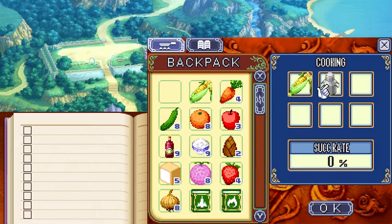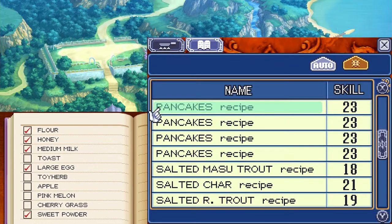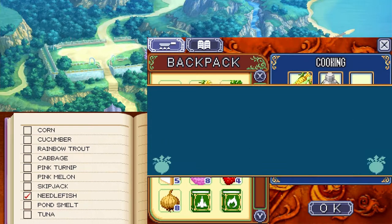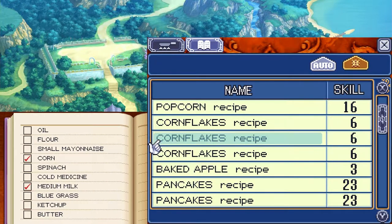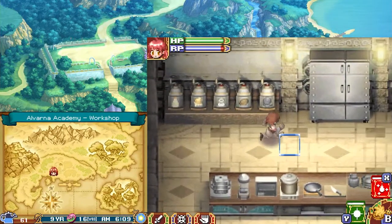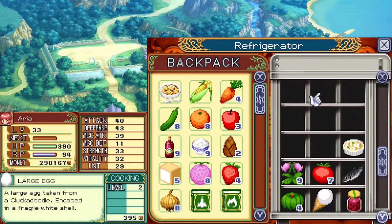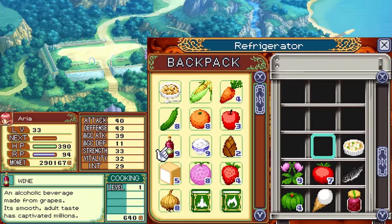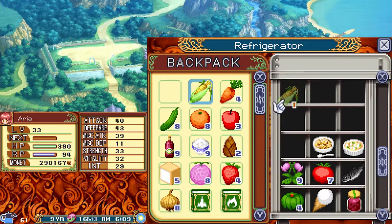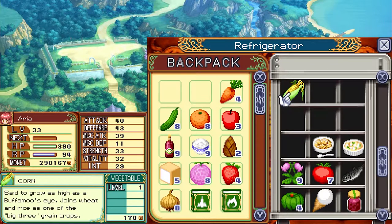First things first: one corn and one milk together. I don't appear to have the recipe but it should be fine. Cornflakes — this is a level 6 recipe no matter which size milk you use, so I'd recommend a small milk that you can purchase. I need this done immediately. Okay, I'm done with corn for the moment.